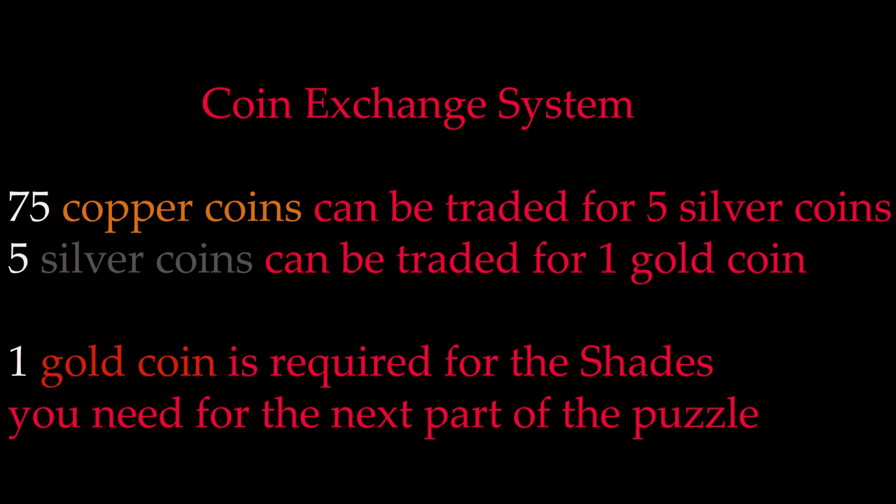Copper coins are common — I was getting one maybe every three or four casts. Silver is a little more on the rare side. I actually never got a silver coin, which is hilarious because I did get a gold one, which is the most rare. So that's where your RNG lies.